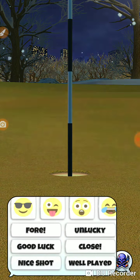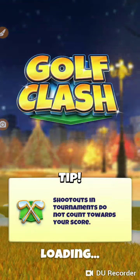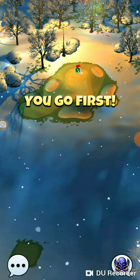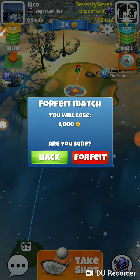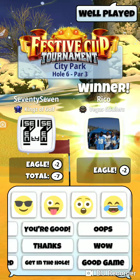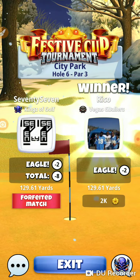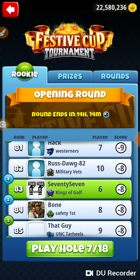Good job, good game. We will be forfeiting — good luck in the tournament. That was hole number 6 of the Festive Cup tournament in the opening round of the rookie division. Thanks for watching.